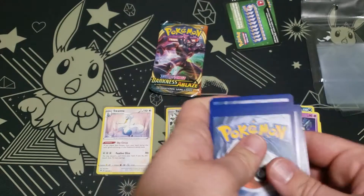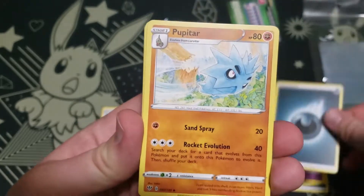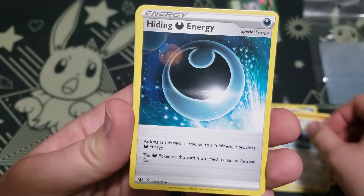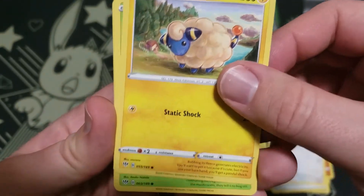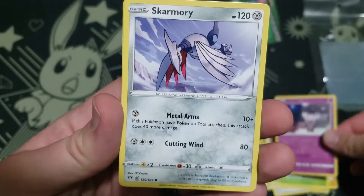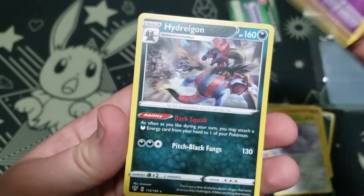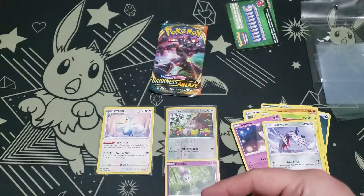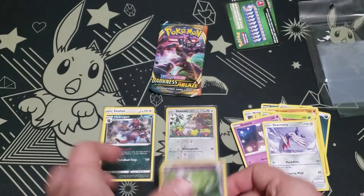Alright, more grainy green greens, but we've got Energy, Pupitar, Corvusquire, Hiding Energy, Ducklett, Magripe, the Sheep, another Paras, Gothita, Skarmory, Reverse Morpeko into a Hydreigon, Hydreigon, Hydreigon. Don't mind me fumbling over all the Pokemon names.